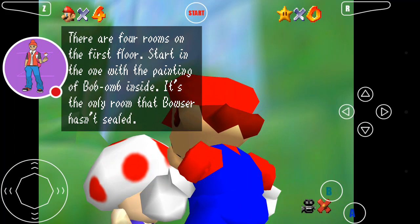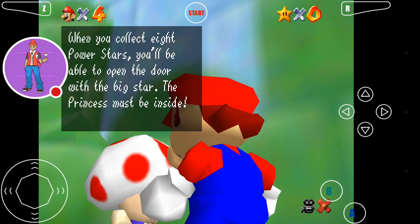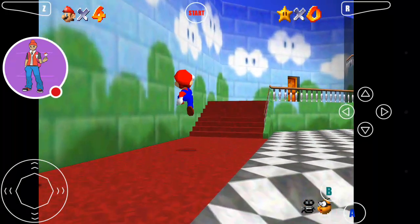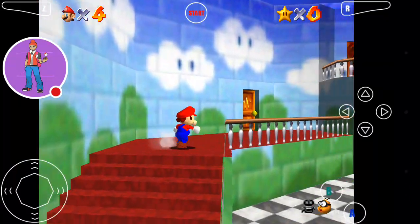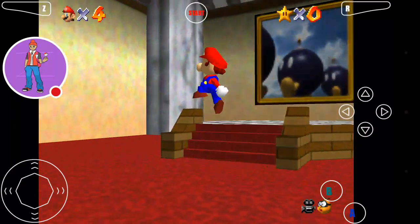There are four rooms on the first floor. Start in the room with the paintings — Bomb-omb is inside. When you collect eight power stars, you'll be able to open the door of the big star. The princess must be inside. I'm pretty sure this was the first door — let's just go ahead.